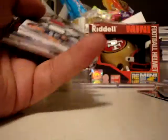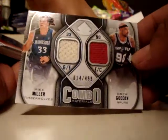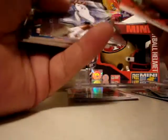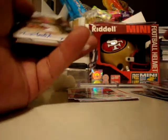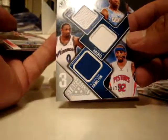Alright, here's my base cards. David Lee. And here's another hit from the SP Game Used, 14 out of 499. Mike Miller, Drew Gooden, Jordan. We got some base. Fabric Foursome: Kevin Durant, Al Horford, Mike Conley, Jeff Green, out of 199. Dual Marks: Walter Sharp, DeAndre Jordan, Billups, Arenas, Hamilton, out of 299. Alexis Ajinka and base.